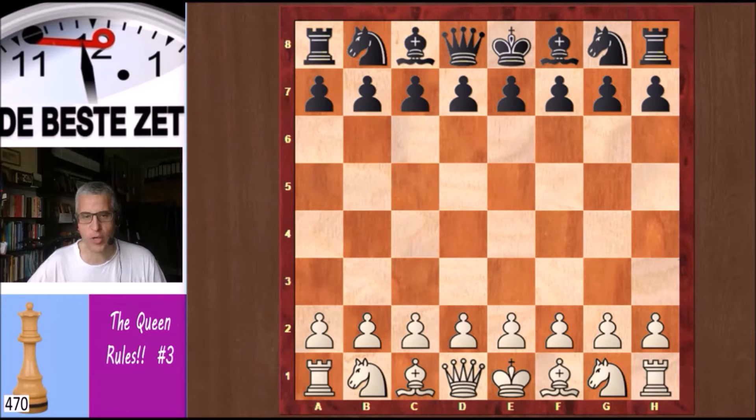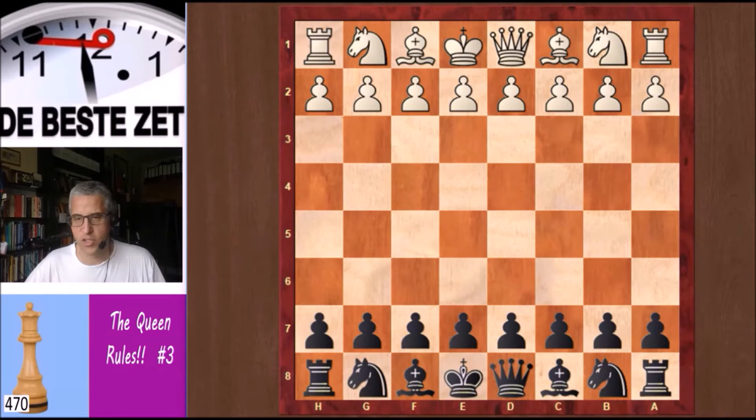Every Tuesday I will show you a position where the Queen plays an important role. I want to show you a game from the first official world champion, Wilhelm Steinitz. In the year 1860 he played a match against a player with the name of Reiner, and the game I'll show you is the fourth game from that match. Reiner was white and Steinitz was black. Let's have a look at the game from the black side, from the side of the first official world champion.